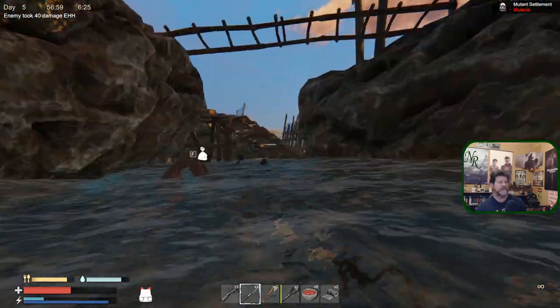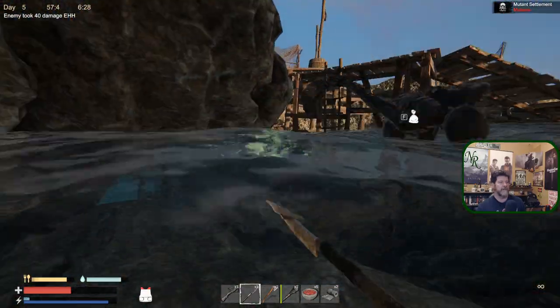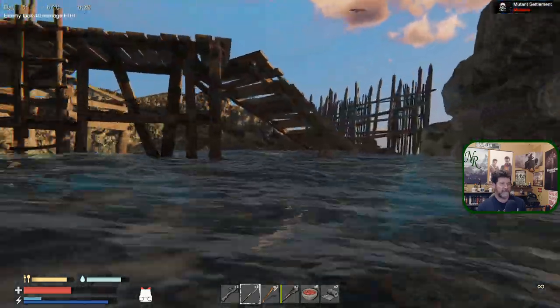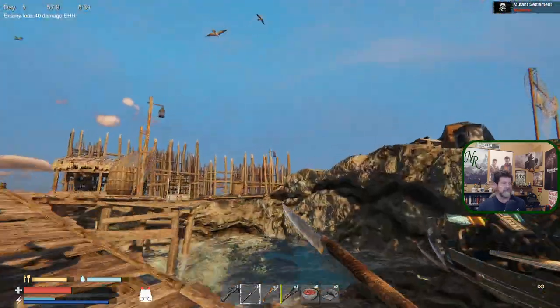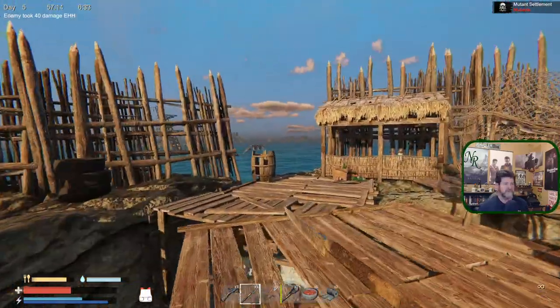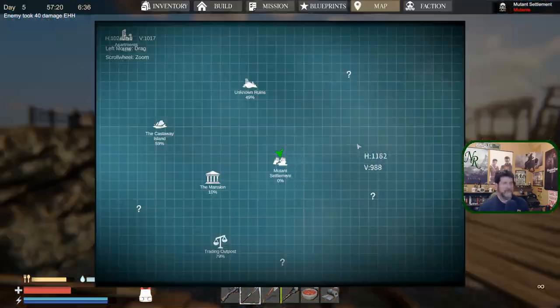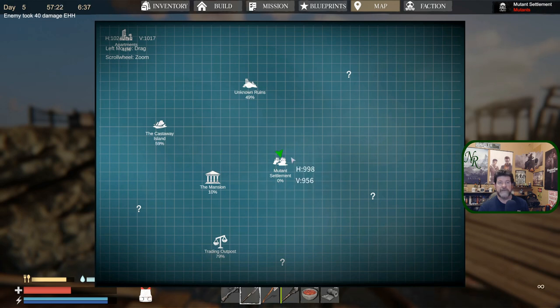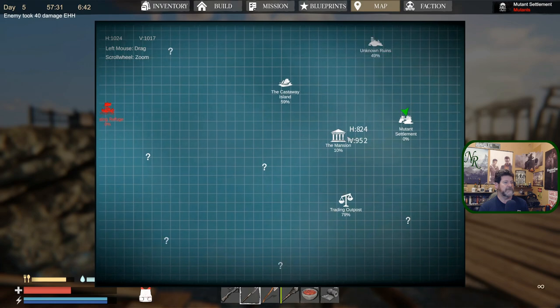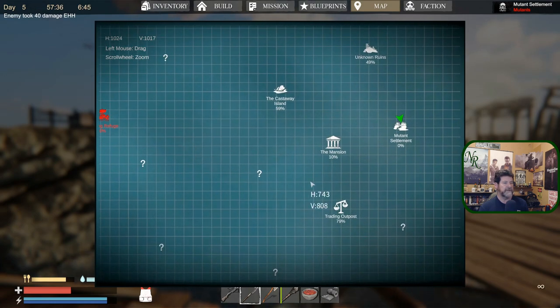Almost done here. Don't know what the lore is behind why there are mutants on what seems to be a regular earth - not a foreign planet or anything. Hit the map - if it's not red anymore then you've taken them all out. The mutant island is showing looted zero percent, trading posts 80 percent, apartments 41 percent. It gives you a sense of where you're at.